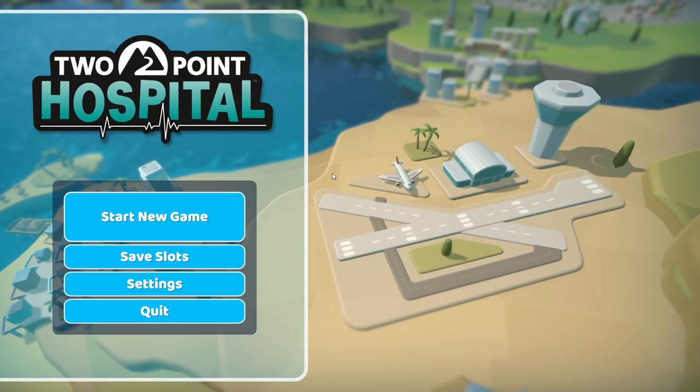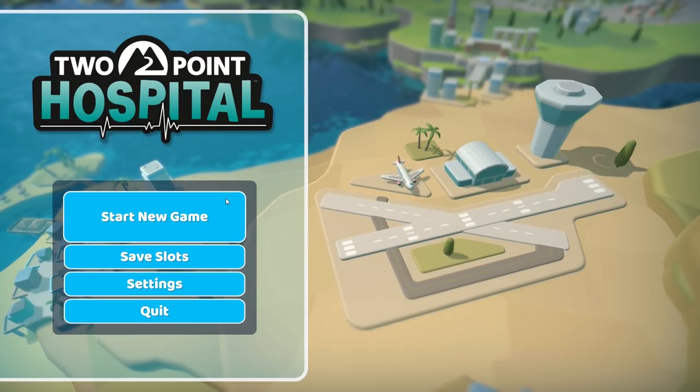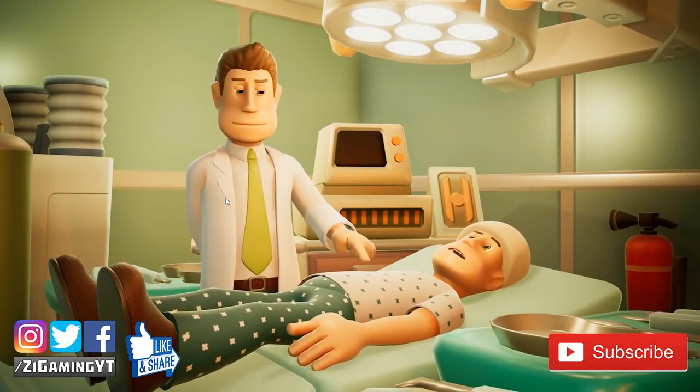What's going on everybody, Z here and welcome back. We're taking out Two Point Hospital - it looks super simple, super fun, and kind of like a quirky little funny game. We're gonna start it. If you guys enjoy this episode, don't forget to like, and if you don't already, don't forget to subscribe as well.